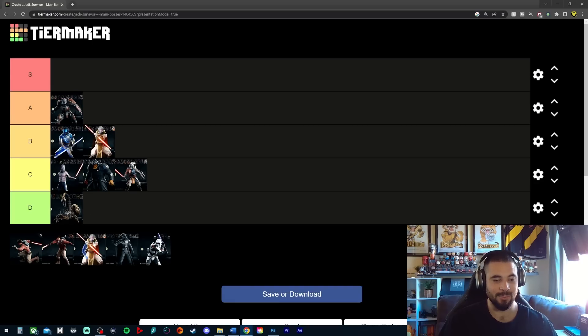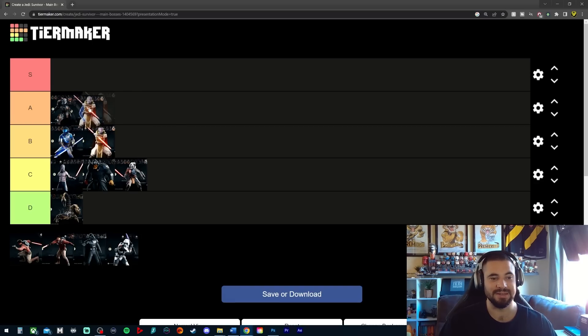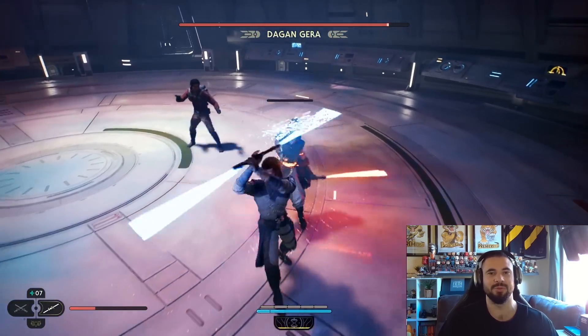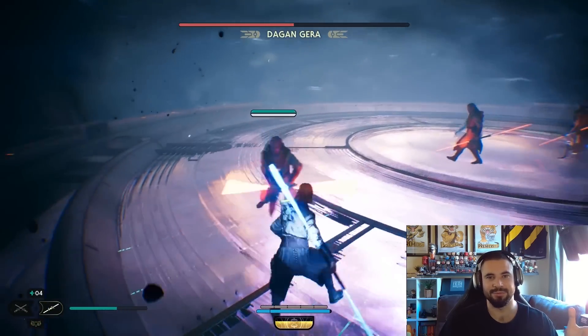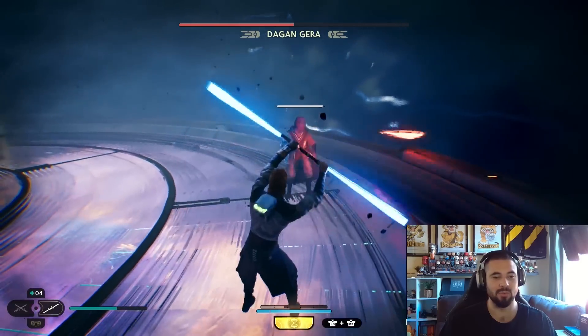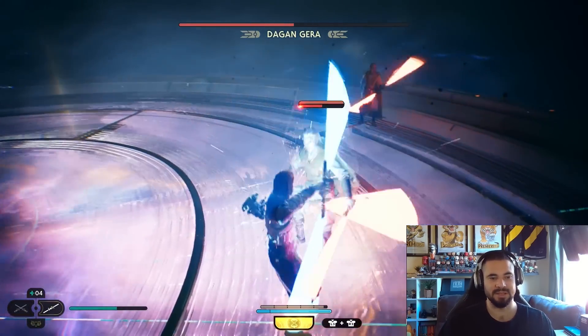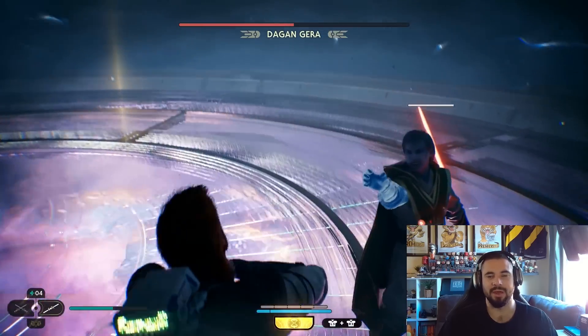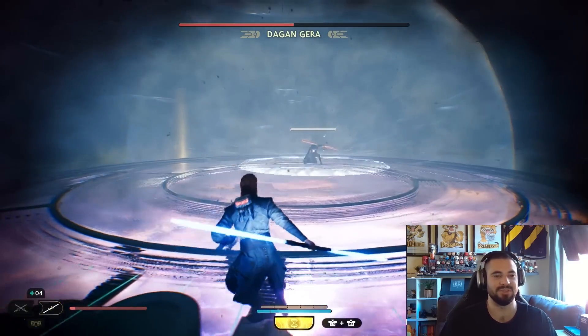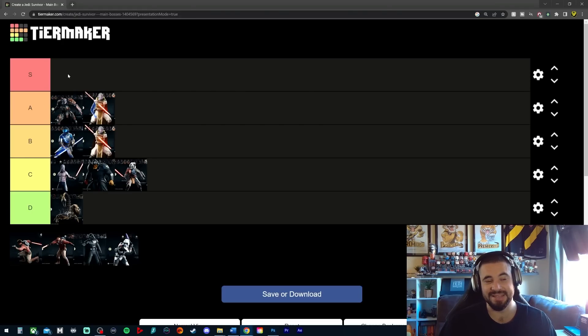Then we do fight Dagan Gara again for the third time, and for me this one goes around the same area as Rayvis — probably just behind him. This fight was really cool with the force hallucinations, the moment where he flips you onto the roof and walks upside down on the ceiling. It was a very memorable boss fight, took me quite a while, and had great stakes. When you kill him it was confusing because I thought he was the main boss, which added mystery. It could end up in the S tier.